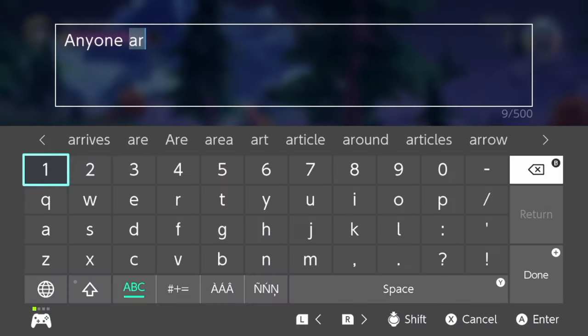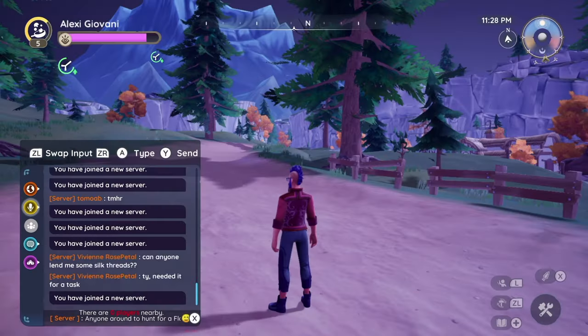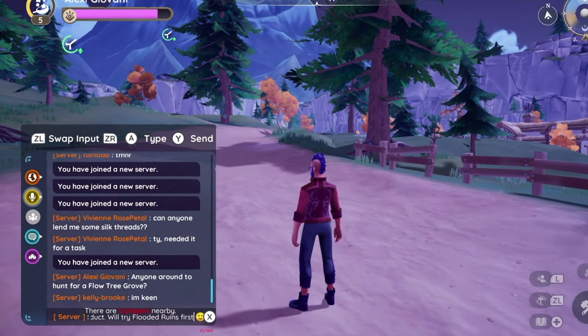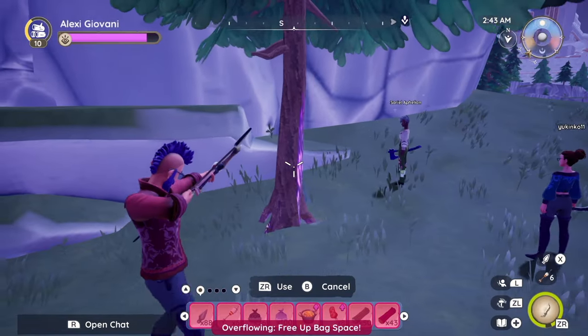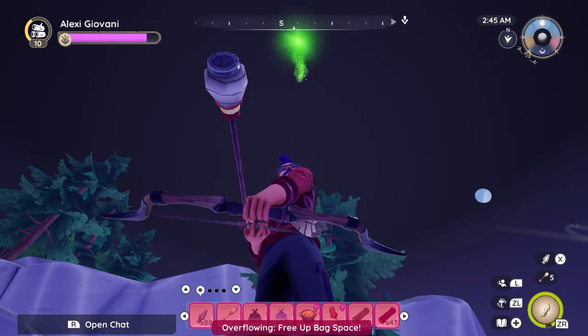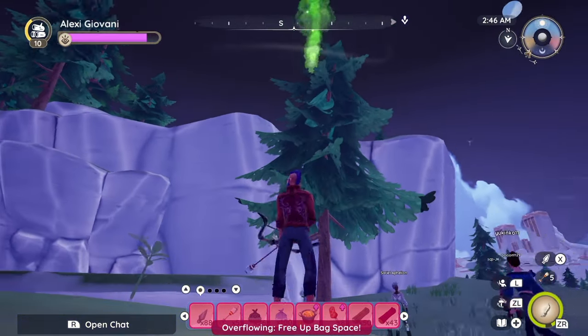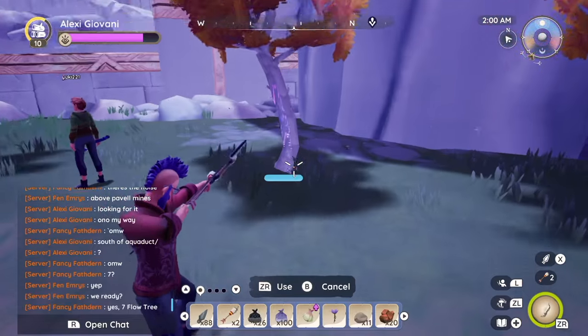Be active in chat to tell others you're hunting for it or if you found it. If you do find it, flare the site to help others find it as well. It's best to fire one at the main trees of the grove, as the flare shows both above the tree and as it falls down to help others see it from a distance. Alternatively, shooting it at the ground has the same effect.